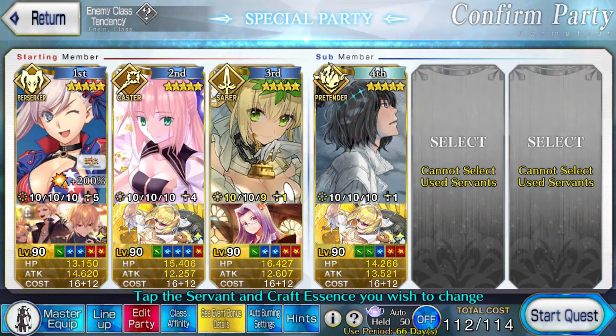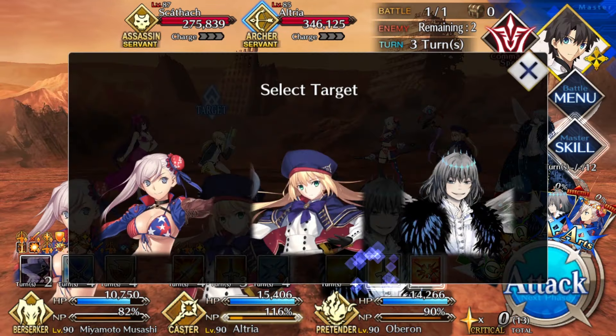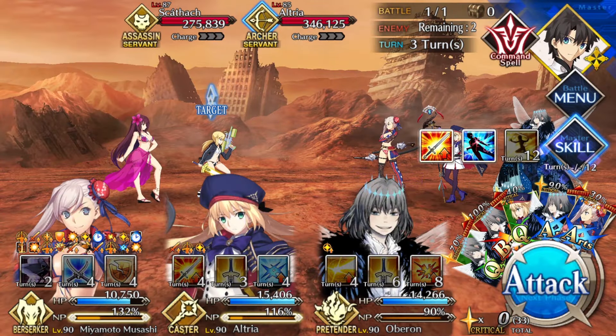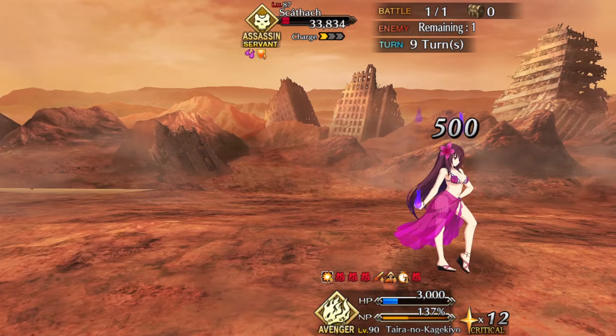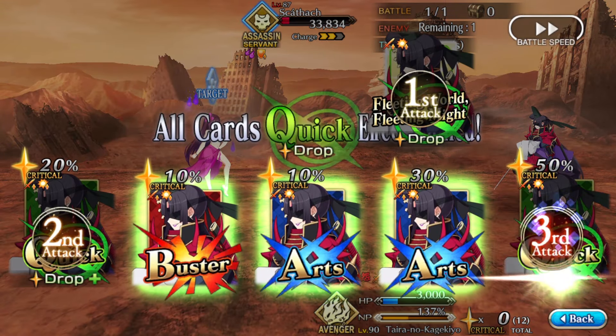Summer Musashi in combination with Castoria will utterly obliterate this fight. You can even go for a fast start if you have Nero Bride available, or another unused charger. Space Ishtar — same deal but with less upfront charge required. Summer Kama — more or less the same. But if you want to spice it up a little, Tamamo no Kageyu Kiyo can solo this entire fight single-handedly. I bet Van Gogh could as well.